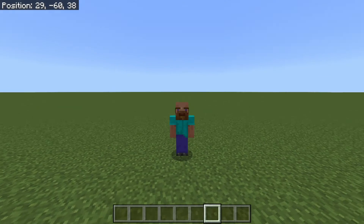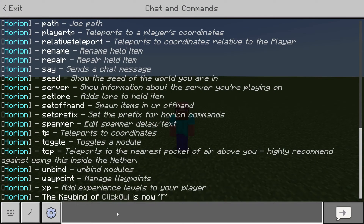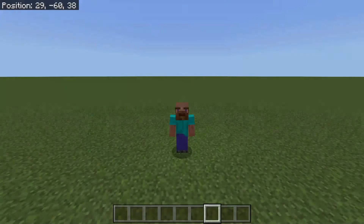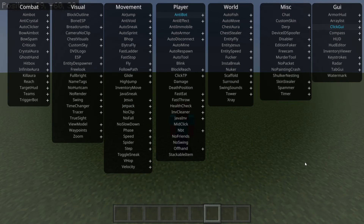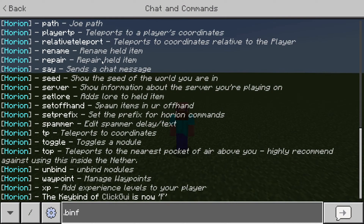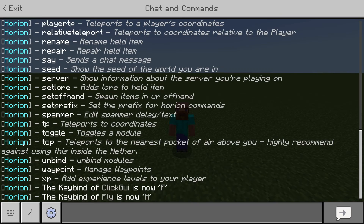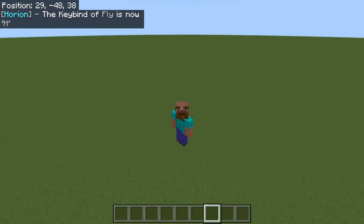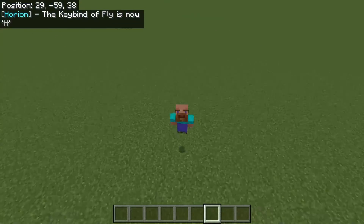Similar to the .bind click GUI we did earlier in chat, you can also bind other stuff — for example, certain hacks that you want. All you need to do is look at the name of the hack, for example fly, and write it in the chat: .bind fly, and then choose any key. Say I want to bind H to that — as you can see, the key bind of fly is now H, so now when I click on H I can fly like in creative mode, but I am already in creative mode so it's not going to do much.